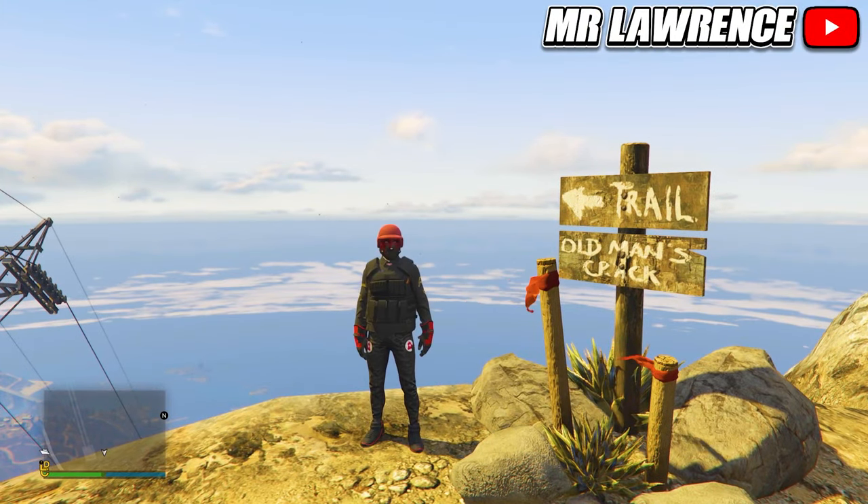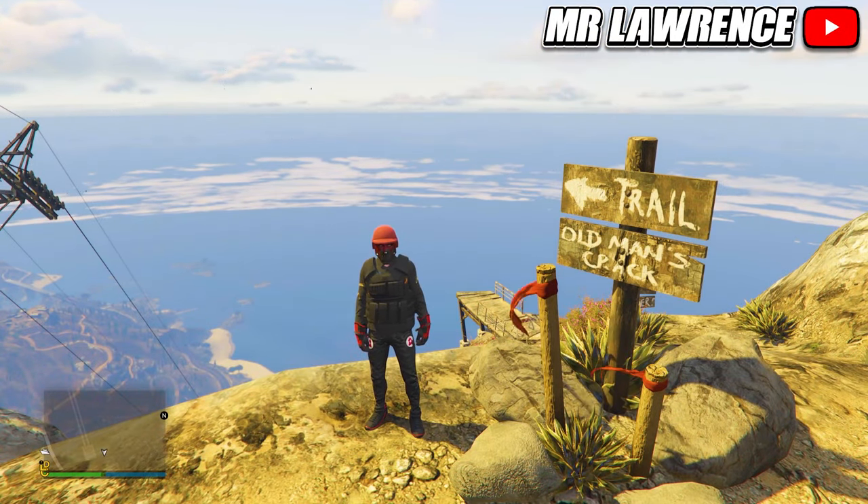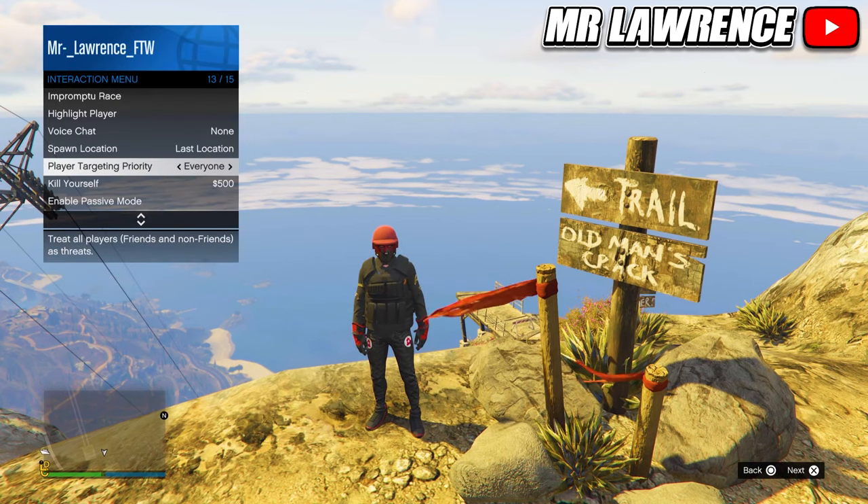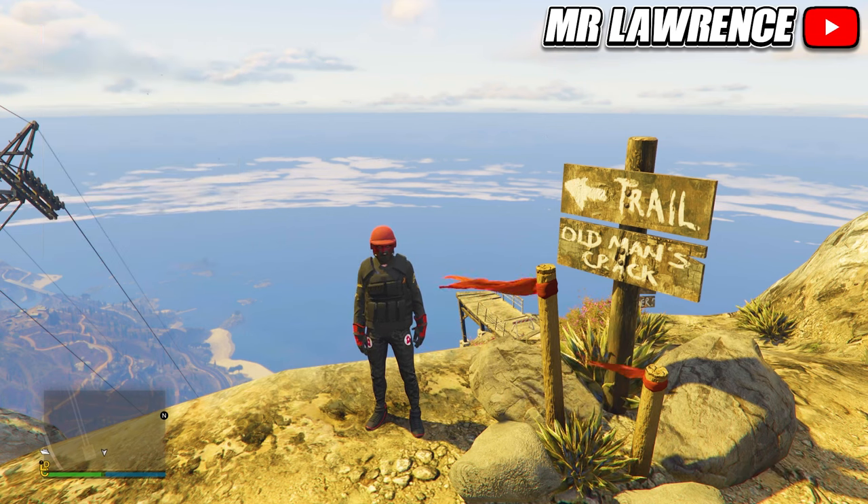You can easily fast travel in GTA Online by changing your spawn location. Go to your Interaction Menu, select Spawn Location, and change it to your apartment, garage, last location or another property. When you have multiple properties, change your spawn location and then find a new session — you will spawn wherever you set it to, effectively fast travelling across the map.